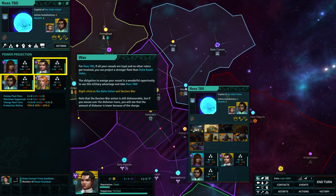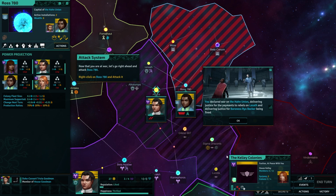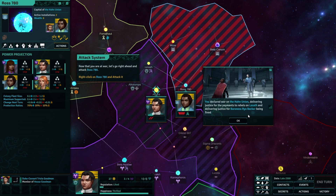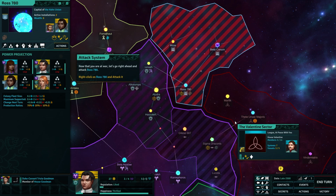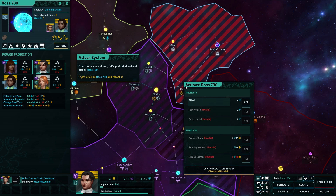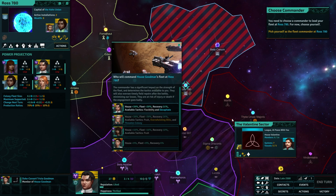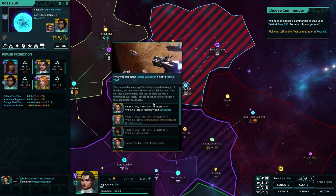Right click on Han Union and declare war. There we go — declare war. You declared war on Han Union, delivering justice for the payments to the rebels on Lesath and for Baroness Raya Becker being fined. Now that you're at war, let's go right ahead and attack — right click on Ross 780 and attack.